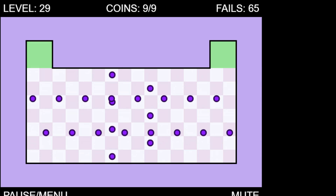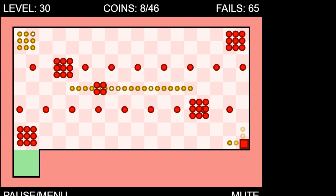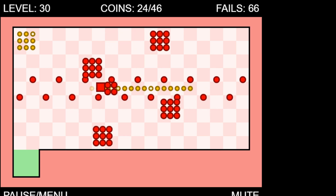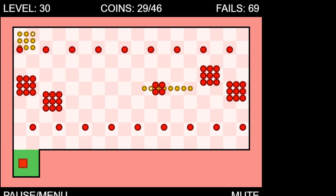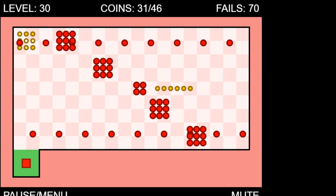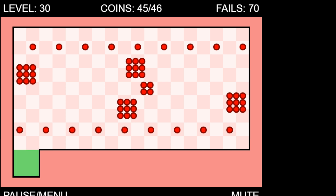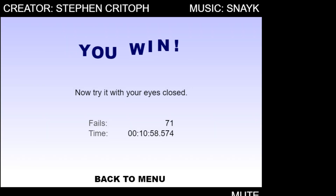Here comes level 30 guys. The following level is impossible. Let's see if we can beat it. Click — checkpoint it, checkpoint it, checkpoint it, checkpoint it, checkpoint it. We got this — boom. There you go. We beat the impossible level.